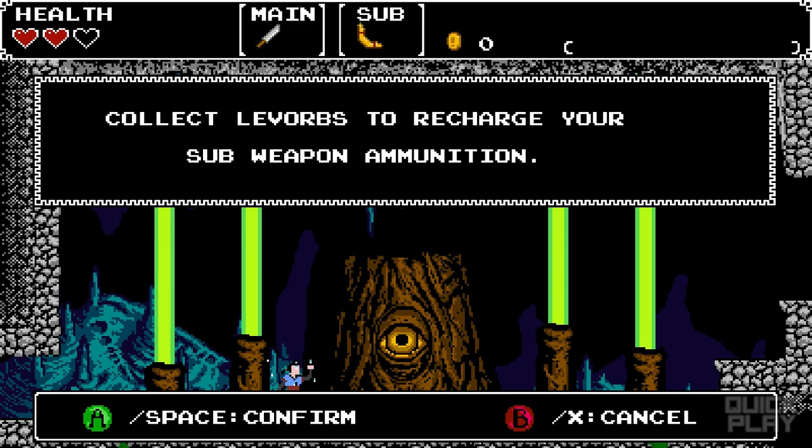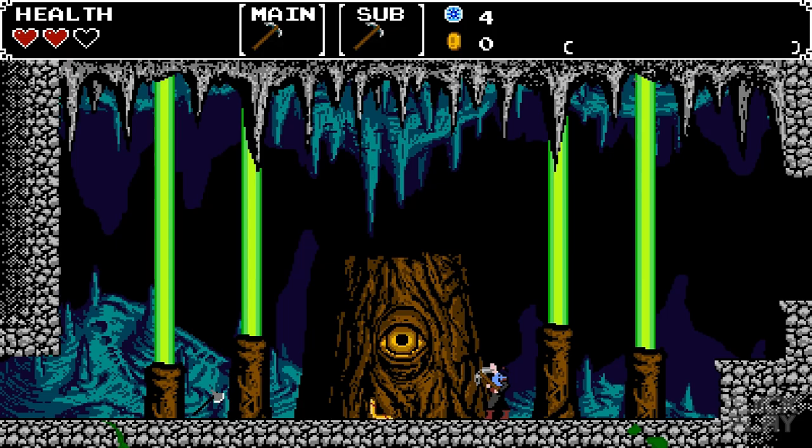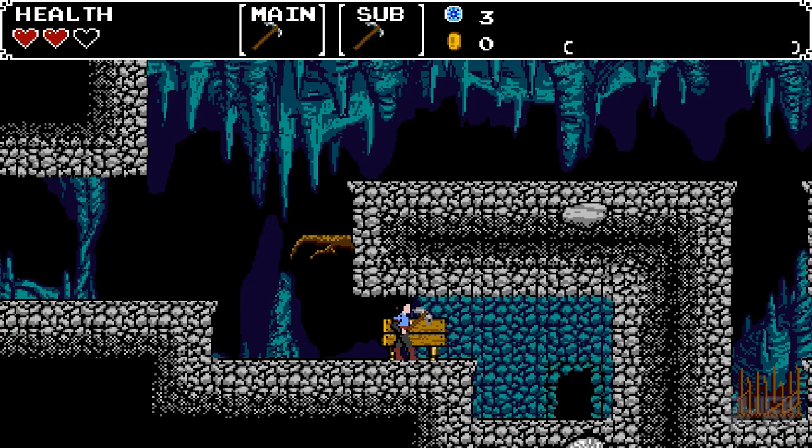'Collect Lev Orbs to recharge your sub-weapon ammunition.' Now, for the boomerang sub-weapon, if you use it and don't catch it, it's gone forever — but this new sub-weapon uses the Lev Orbs. And now that we have a pickaxe, we can actually break the walls. Some of these blocked areas — 'how do I get in here?' — Boom! Iron, right there. That's a good resource.